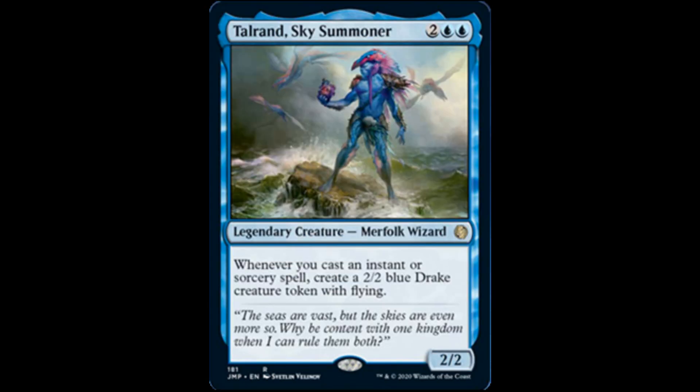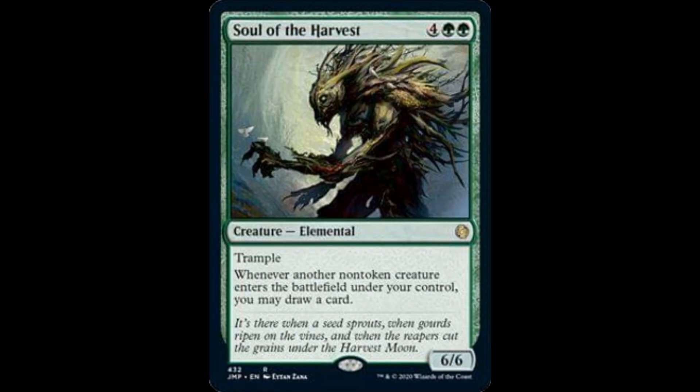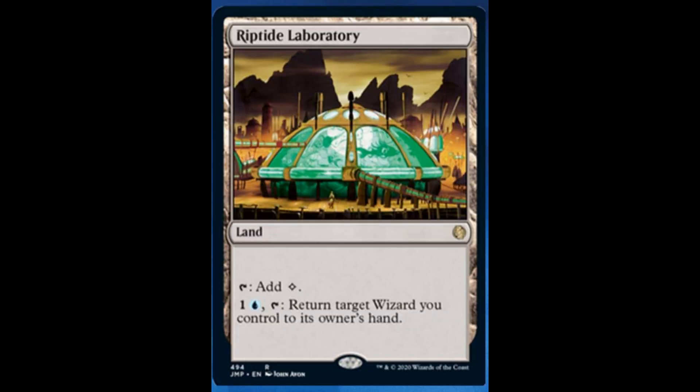Tolerant Sky Summoner: 2 and 2 blue, it's a 2/2 Merfolk Wizard. Whenever you cast an instant or sorcery spell, create a 2/2 blue drake creature token with flying. Soul of the Harvest: 4 and 2 green, it's a 6/6 elemental with trample. Whenever another non-token creature enters the battlefield under your control, you may draw a card. Reptite Laboratory from Onslaught — these lands are really going to get a reprint. Tap for 1 and 1 blue. Tap, return target wizard you control to its owner's hand.